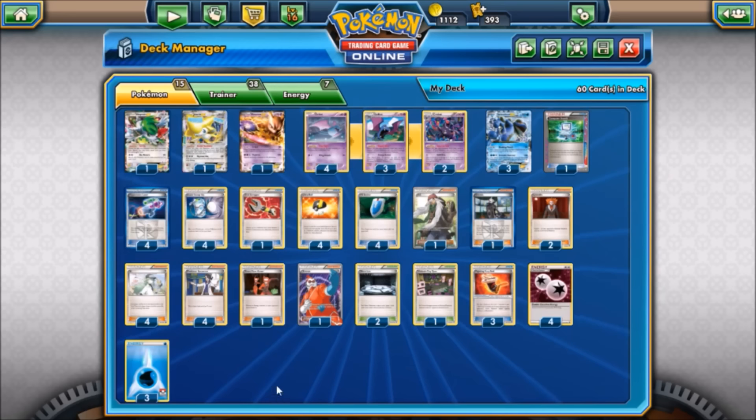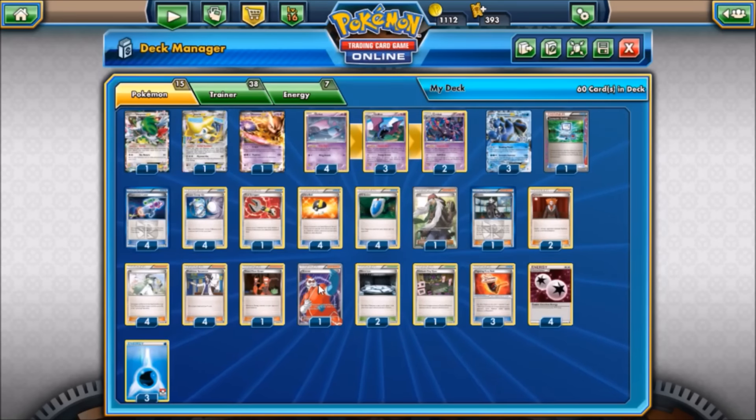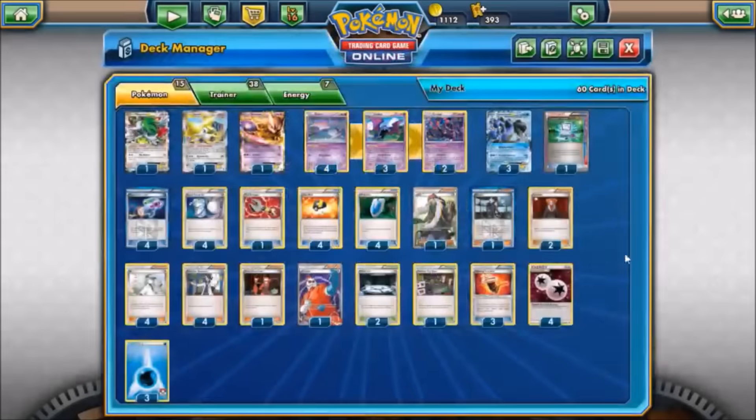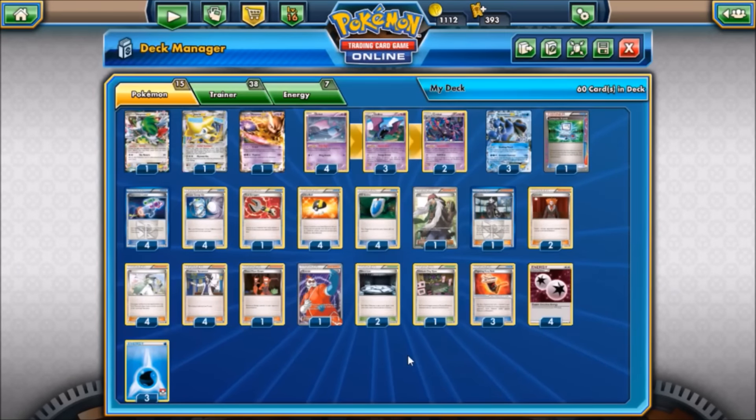We run four Hypnotoxic Laser for extra damage and sleep disruption, four Super Scoop Up to reuse our bats and potentially heal Seismitoad while denying prize cards, four Ultra Ball, and four VS Seeker to access our supporters. We've got four Professor Sycamore, four N, two Lysandre, one Team Flare Grunt, and one Xerosic for disruption and energy/tool removal. AZ serves the same purpose as Super Scoop Up — reusing bats and denying prizes. Ghetsis is our first-turn star, basically ruling the expanded format, forcing your opponent to reveal their hand and sending all their item cards back while you draw one card per item.